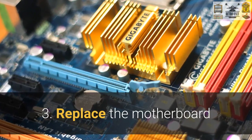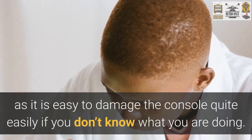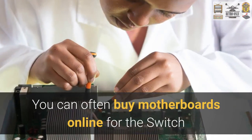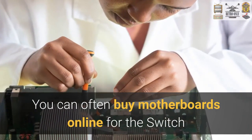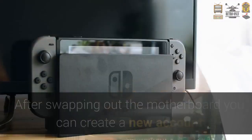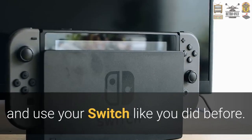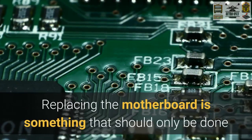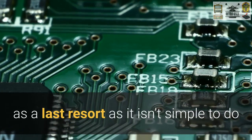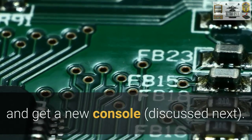Three: replace the motherboard. This isn't something that most people should try, as it is easy to damage the console if you don't know what you're doing. You can often buy motherboards online for the Switch and swap out the one in your banned console. After swapping out the motherboard, you can create a new account and use your Switch like before. Replacing the motherboard should only be done as a last resort — for most people, it is better to just get a new console.